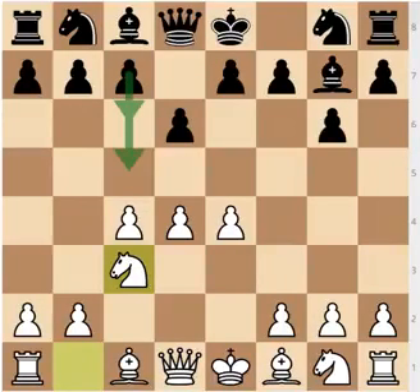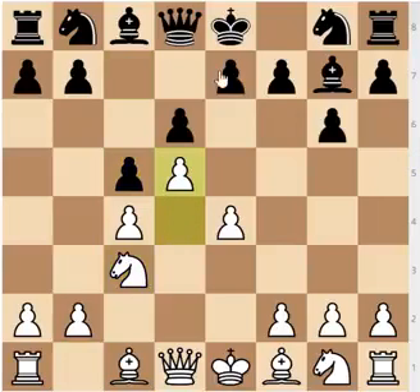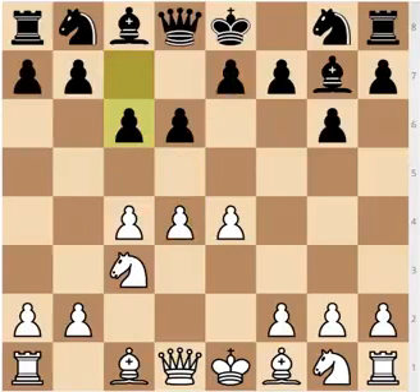Remember: if c5 is played, you play d5. If Black doesn't play e6, then it's going to be really hard for him to activate his pieces. If he does, then you have a Benoni pawn structure. And if your opponent plays c6, then you go for a setup with f3 and castling short or castling long. If you feel very aggressive, castle long and try to outplay Black.